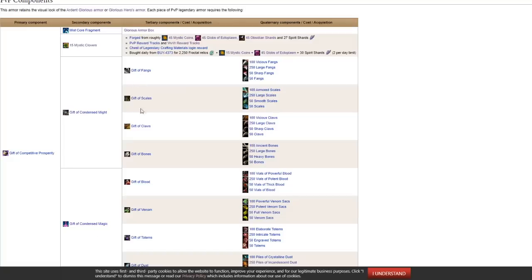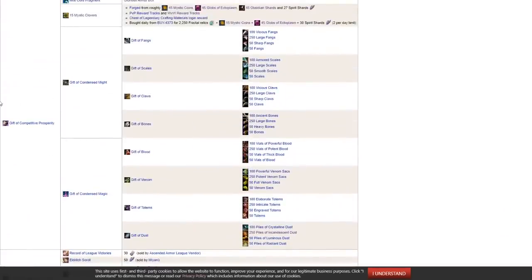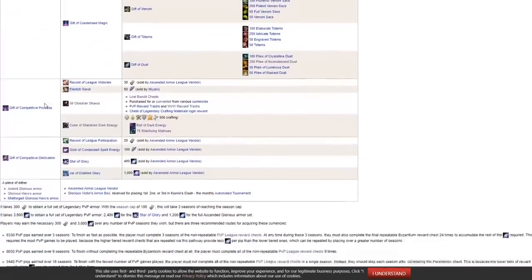Gift of Might and Magic are made with Fangs, Scales, Claws, Bones, Blood, Venoms, Totems, and Dust — farm them or buy them. All of the above items combined gives you the Gift of Competitive Prosperity.